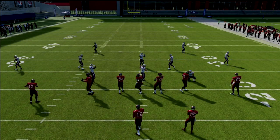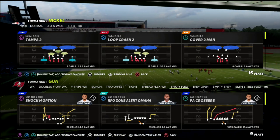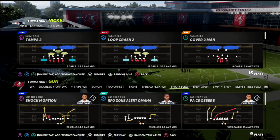In this video I'm going to show you one of the most slept-on offensive schemes in Madden 22 — how you can use it as a very simple concept to beat every coverage in the game — and that is the Trio Y Flex out of the Giants playbook. If you're new to the channel, hit the subscribe button.